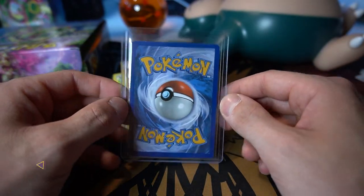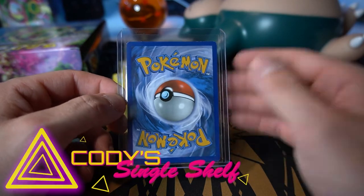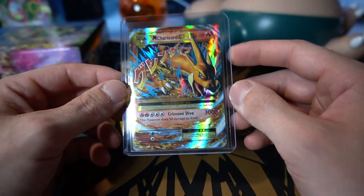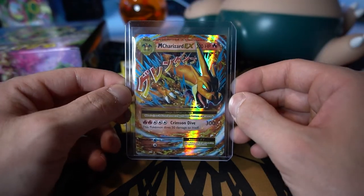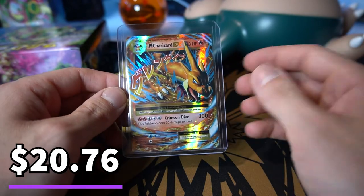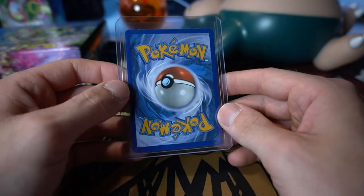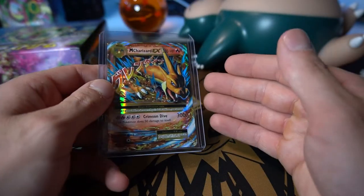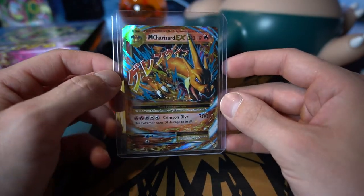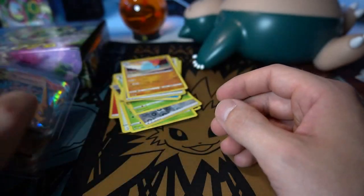That brings us to the new segment: Cody's Single Shelf Segment, where I show you guys a single in my collection you have not already seen pulled on video. Here we have the lovely Mega Charizard EX from Evolutions. Most of you have probably already seen this card, but in full art form — the full art from this set is what you want. I have shown the full art in a past video; this is just the regular card from Evolutions. So just a cool card, another Charizard to add to the collection.